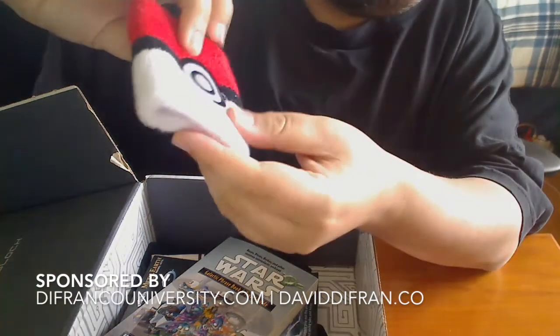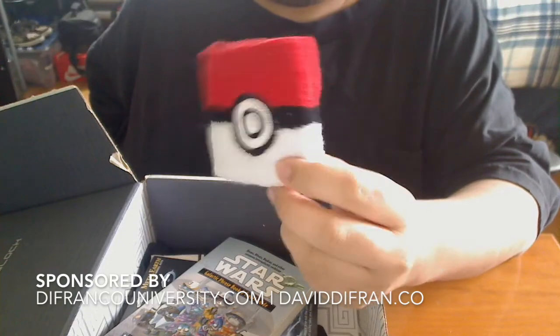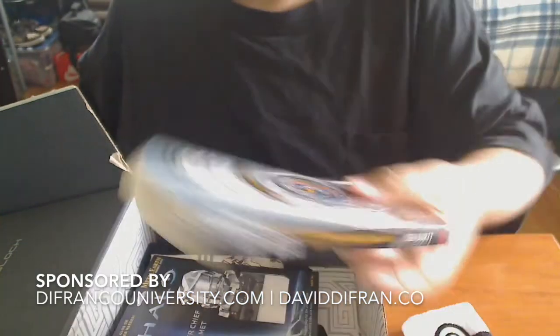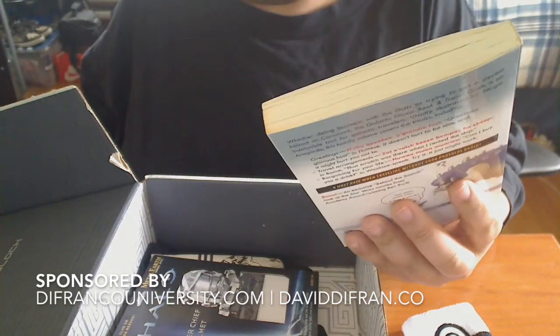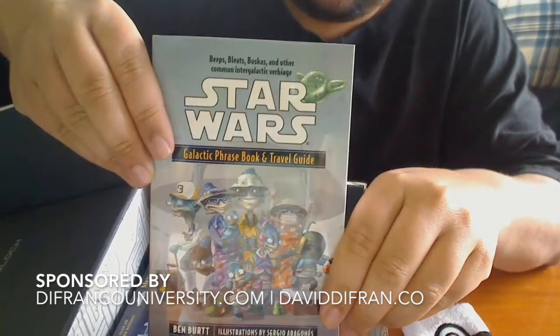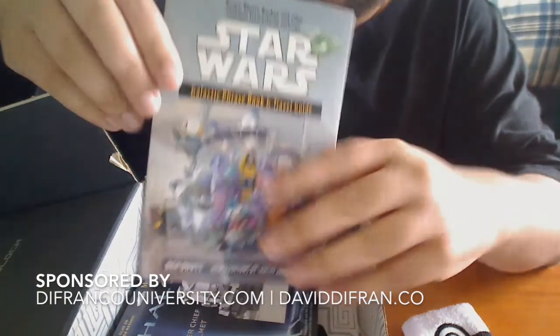It's the Pokémon armband, which is pretty cool. I think he got that out of a Loot Crate a while back if I remember correctly. Next up is the Star Wars Galactic Phrase Book and Travel Guide — that is tight. He knows I'm a Star Wars fan; I have Star Wars stuff over my bedroom and office.